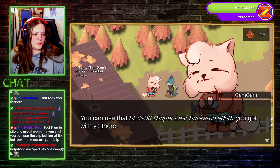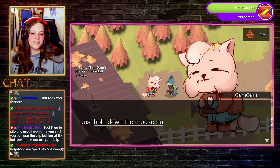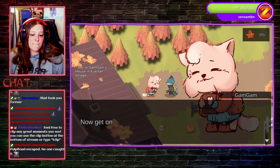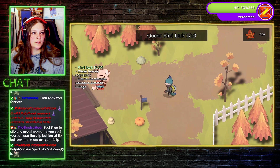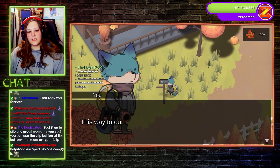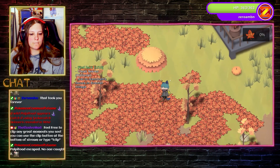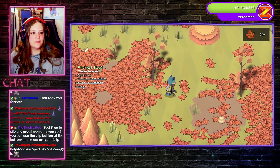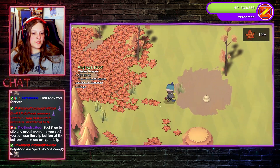You can use that Super Leaf Sucker Suckeroo 9000 you got with the other bear. Just hold down the mouse button and don't be grabbing everything in sight. You can start with that piece of bark in the driveway. Now get on out there. Find bark! There's pumpkins! Adorable. Wait, there's a percentage of Leaf Suckeroo that I have? Oh no. Now I can suck-a-roo all these leaves up, so now I have to.